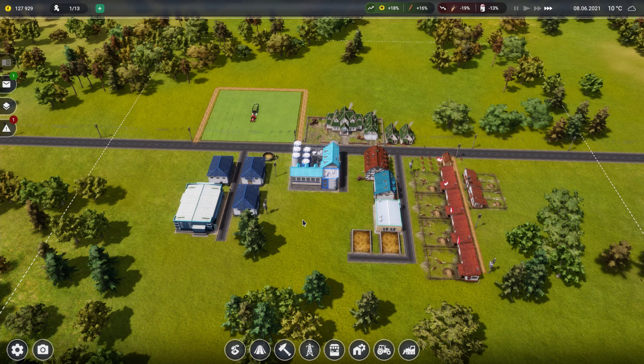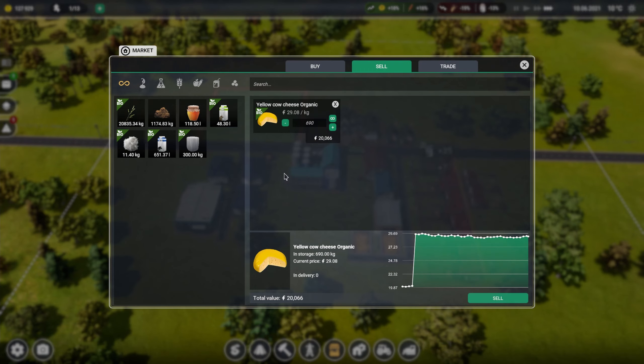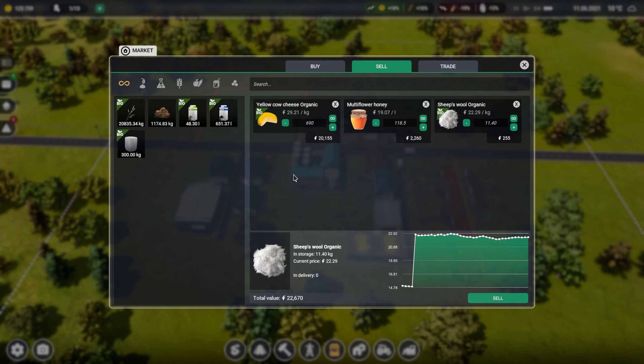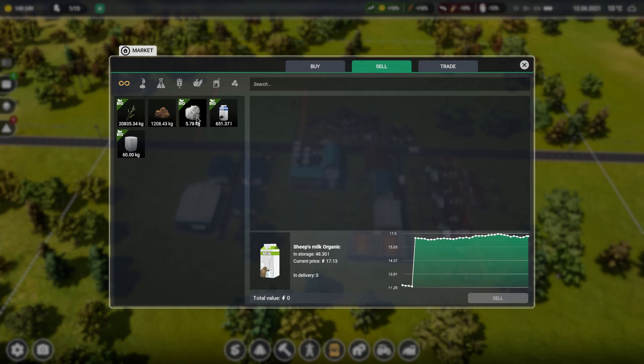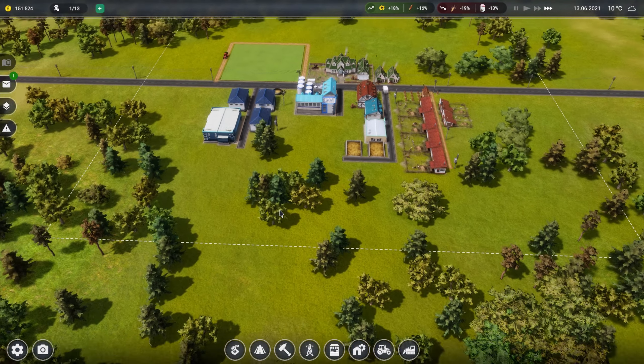We'll see how much grass we get. It would be nice to know what crops you needed. Let's sell some stuff - cheese is fine, honey is still okay and up from where it was, wool's okay. Sheep's milk - oh 20,000! Sell it all. A bit more wool, it's just coppers but it'll sell. There's more cheese and honey too. We're up to 153,000.